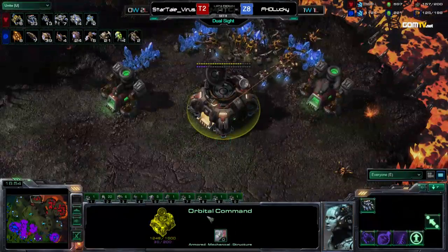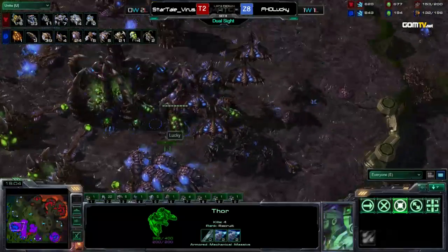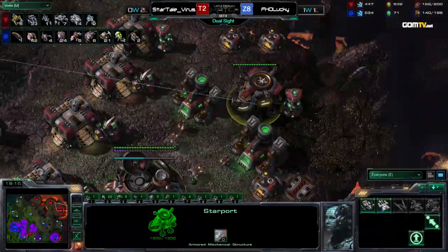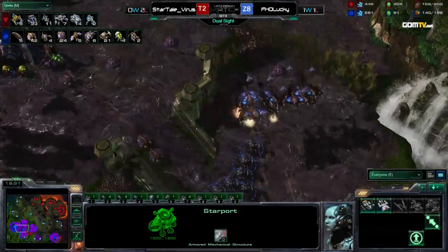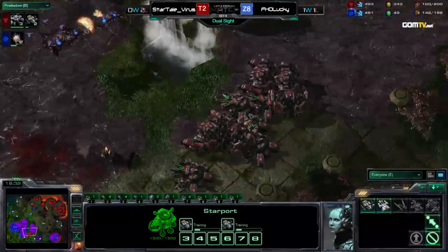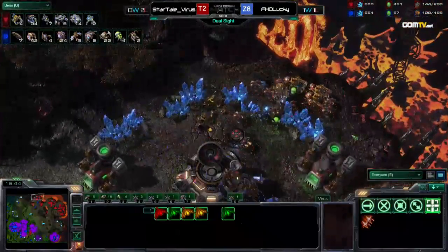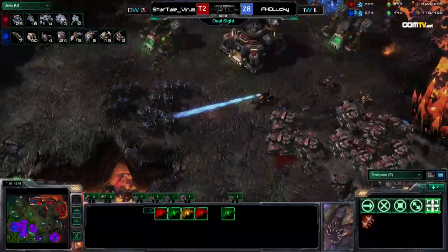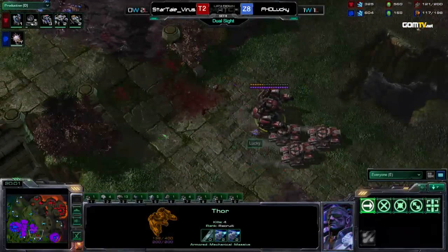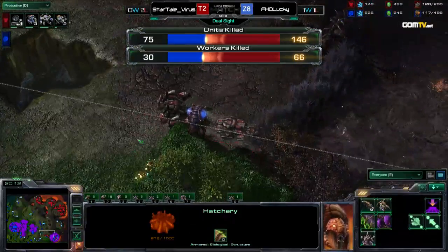Not looking good at all for Lucky — the only thing he has is the Broodlords. He cleans up the Hellions at the bottom right but they'll be too late. He's lost too much. 33 SCVs and 39 drones — but the base has been retaken for Virus at the top. He can defend there. The Broodlords are here though — he needs to start pulling out if he wants to save his army. 160 against 142 supply. Three bases for Virus only — he's going to fight these Broods. He may actually pull it off. He still has Queens — he could try to Transfuse. He has enough energy for Transfuse but only two Queens left and isn't doing it.